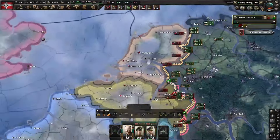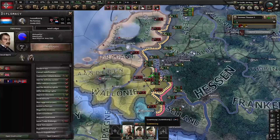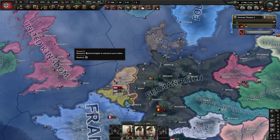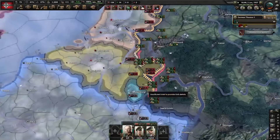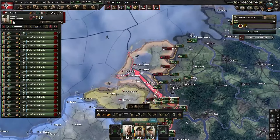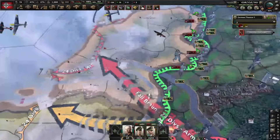We hit 25% world tension and the UK guaranteed Luxembourg. So I said, forget it — I'm gonna roll the dice. I'm just gonna fight Luxembourg and finish off both Belgium and the Netherlands quickly. I had to abandon all of my original plans, and I'm just gonna show you how I quickly went in and took out the AI. Even when handicapped with lack of equipment, I still managed to beat them.